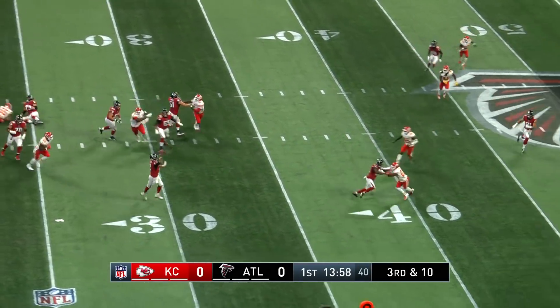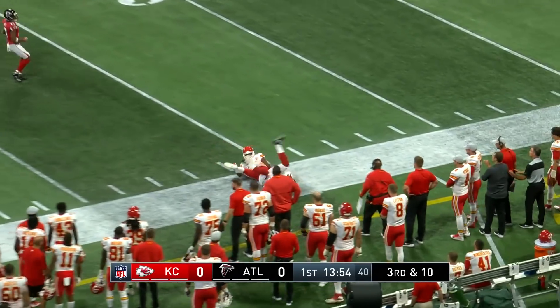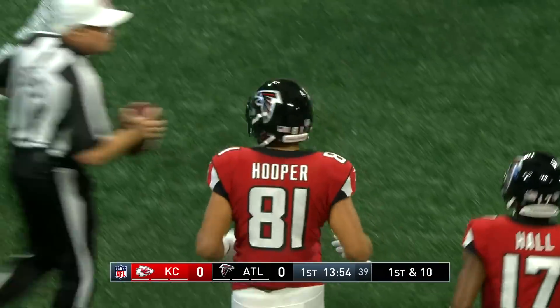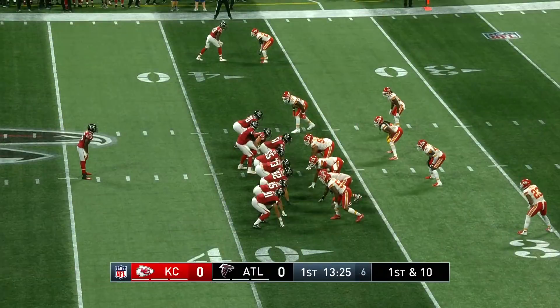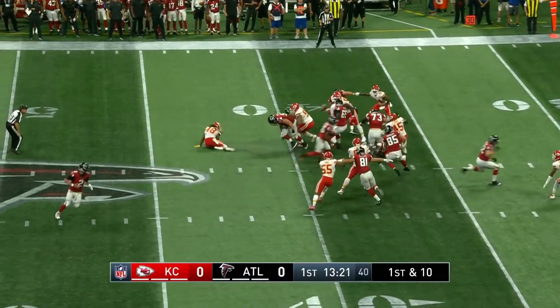Ryan stepping up in the pocket, Matt Ryan lofted one to his tight end. Hooper has the first down as he lowers that shoulder. Austin Hooper could be the X Factor in this offense, just picked up 28 yards.